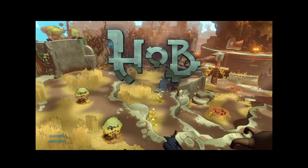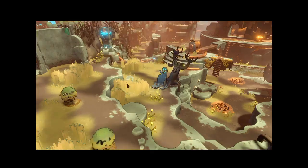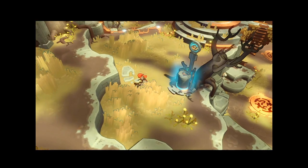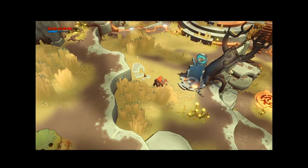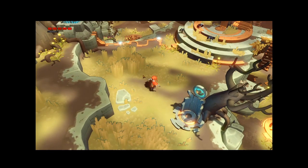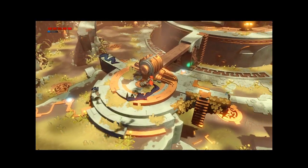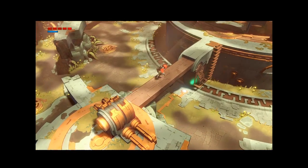Welcome back fellow apes, today we're back with another episode of HOP. It's been a while since I've played so let's jump straight into it. Mouse one was attacking, jump, shield, run — how could I punch this? Should be doable. Oh yeah, we could run, that's true.